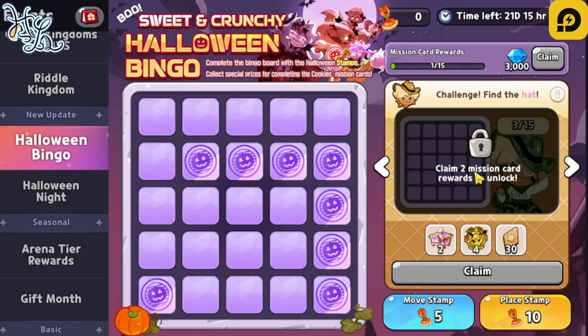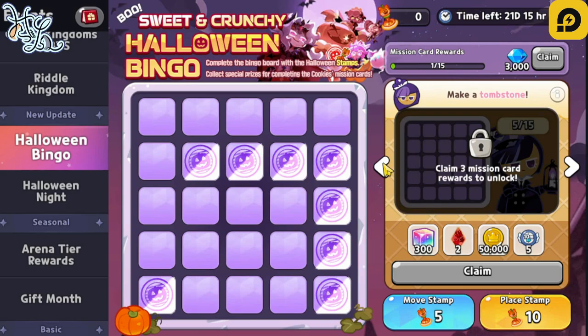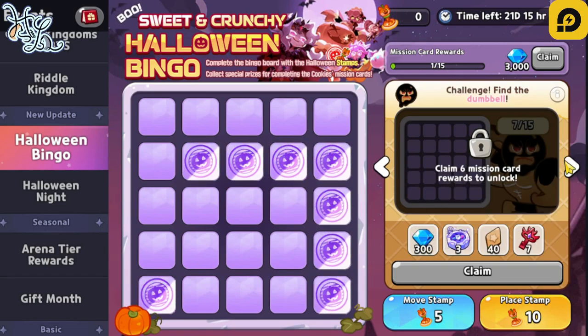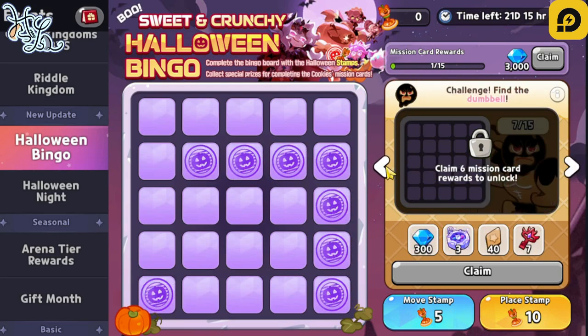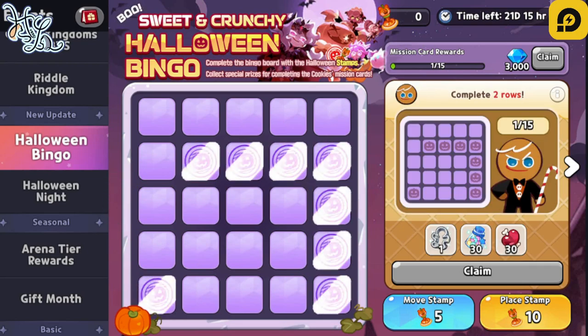This is a daily mission so make sure to do them before it resets. Find the most efficient way to clear the bingo board for the rewards, because they are pretty good — 200 radiant shards, 300 rainbow cubes, crystals, cookie cutters, and with the final reward being 3000 crystals. Good luck with the bingo board!